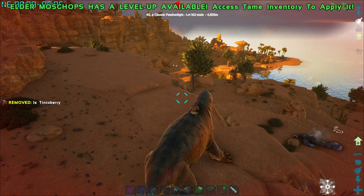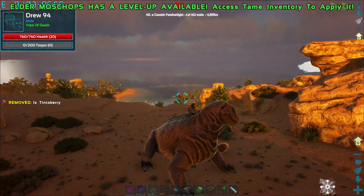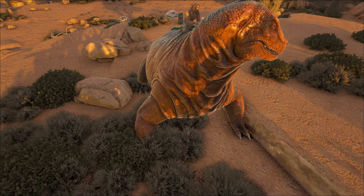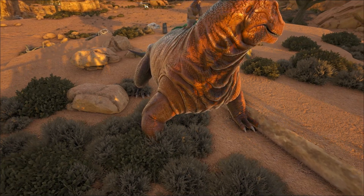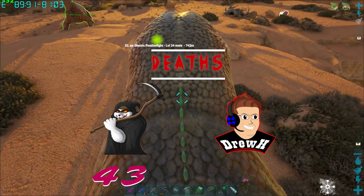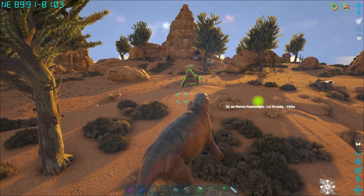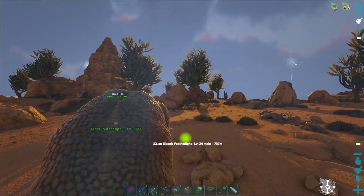We've lost the featherlight we were about to tame. The two moss chops died as well. Primal Fear tech raptors are not to be messed with - they absolutely chewed us down. We found a cave with crystal in it, tried to get the crystal out, and then tech raptors ran in the cave and ate us. Absolutely rinsed us.